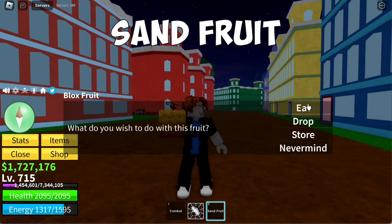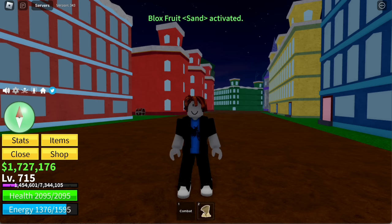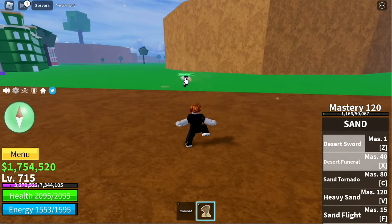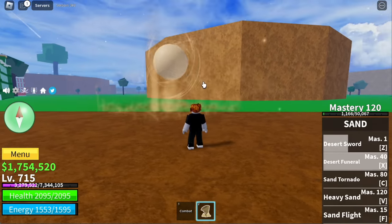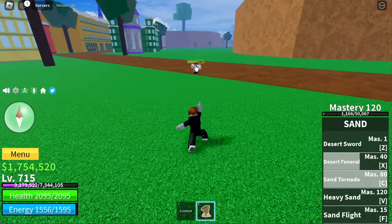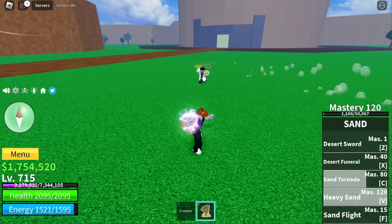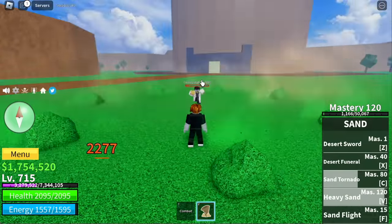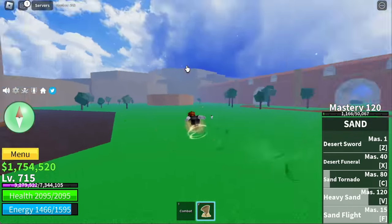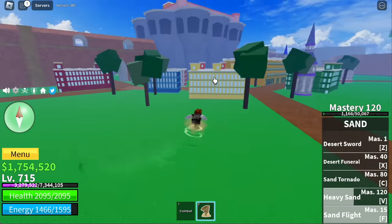Next up, we got the Sand Fruit. This raid is one of the hardest raids to solo, same with Buddha and Spider Fruit. Z skill: Desert Sword. X skill: Desert Funeral. Next up is Sand Tornado — the damage is not that high. And for the V skill, Heavy Sand. For the F skill, Sand Flight — this one's really slow; they should increase the speed. We need 14,500 fragments to awaken all the skills.